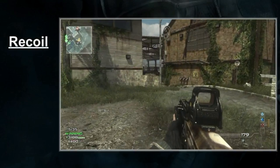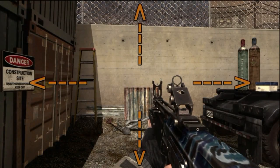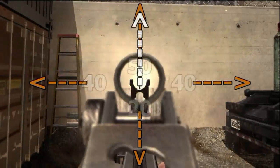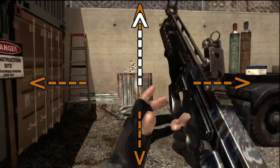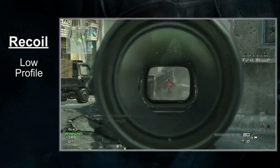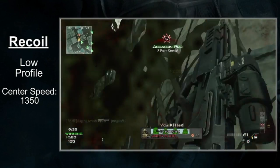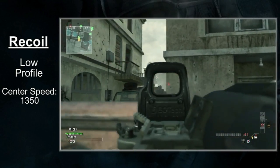Up next, we've got the recoil, which is very easy to manage. The recoil profile on the FAD is low — you have a value of 40 to the sides, 50 up, and 20 down. To make things even better, the recoil profile is symmetric. The gun's kick will go straight up, making the recoil very easy to predict. The center speed, however, is mediocre at best, coming in at 13.50. The difference maker when controlling the kick is certainly the recoil profile. I found the FAD to be very easy to handle, but if you're having trouble, try the kick proficiency — it'll make a difference.